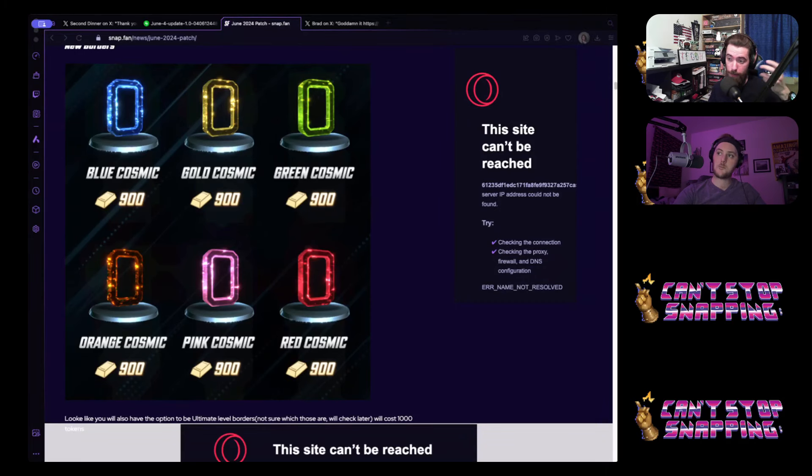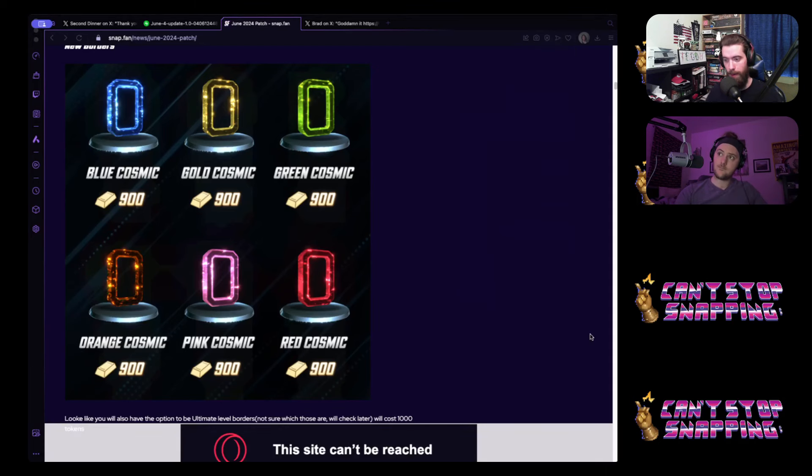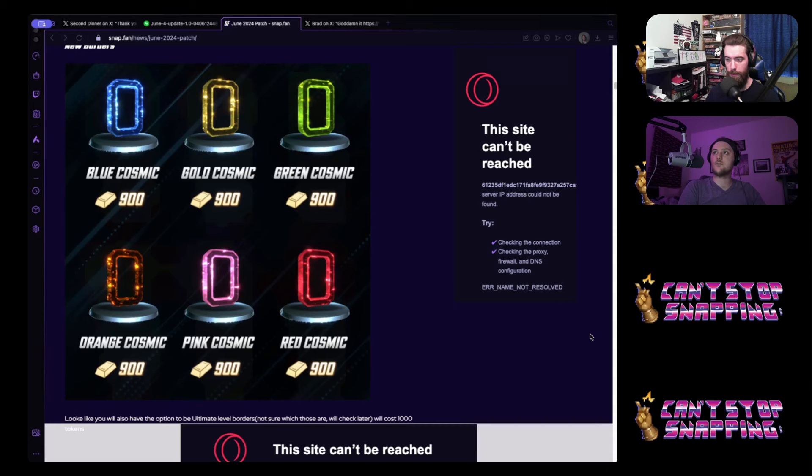Maybe Second Dinner could put one of these charges in the Conquest shop — that would be pretty sick. Glad there's a free-to-play trickle of acquiring these. Also, if you go into Snap right now and go to a custom card, suddenly in the top left your tokens show up. I wonder what they're planning on letting you buy with tokens in the custom cards panel. I would love it if tokens could be in there somehow, even if it's an extravagant exchange. Just give us more uses for tokens.